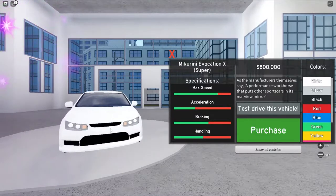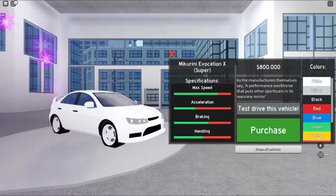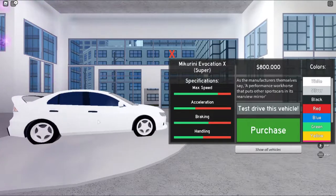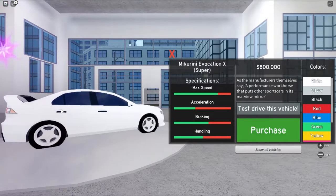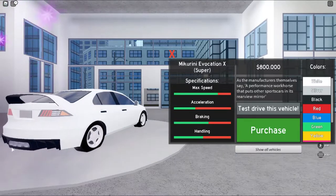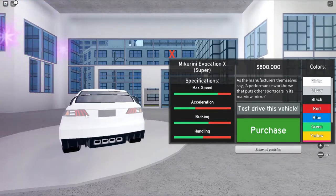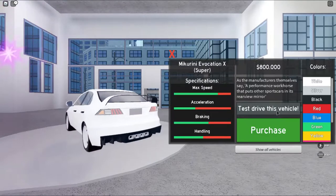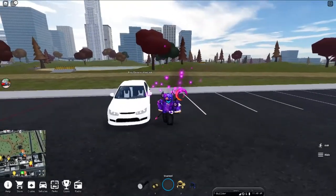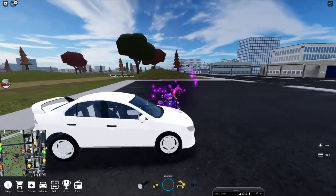I wish the game made their own little badges and stuff like that, like other games do, because that adds nice little details. There isn't really much detail in these cars — just chassis, door handles, and mirrors. But I do like the exhaust on this car and the way the lights have been changed, because it actually suits the car. Let's test it out.